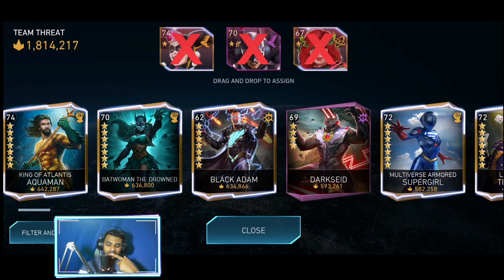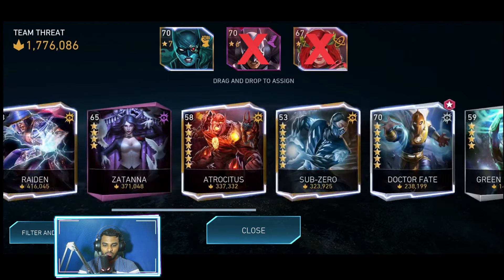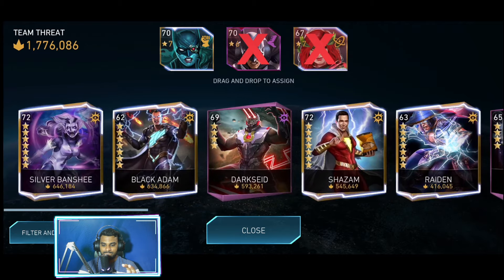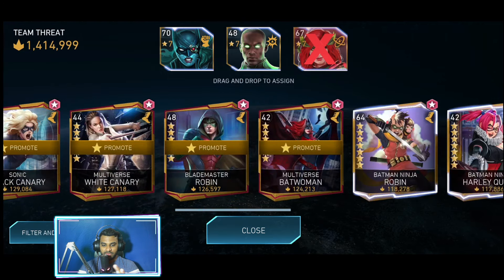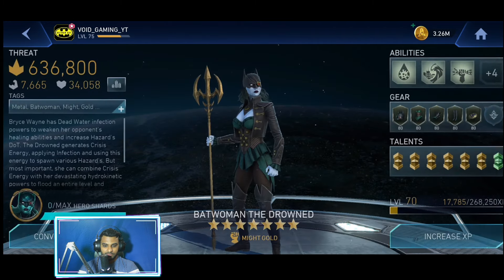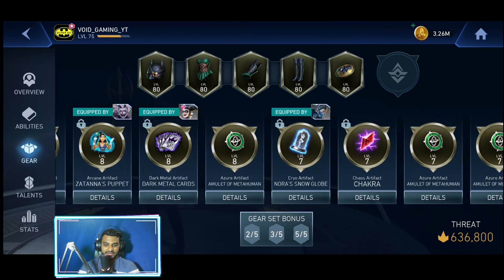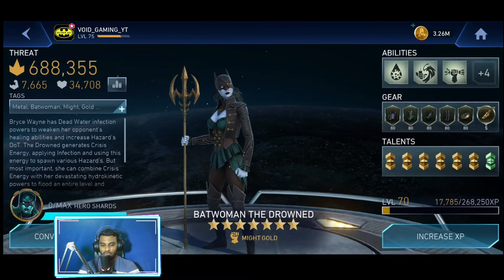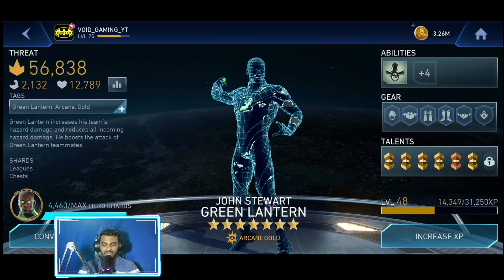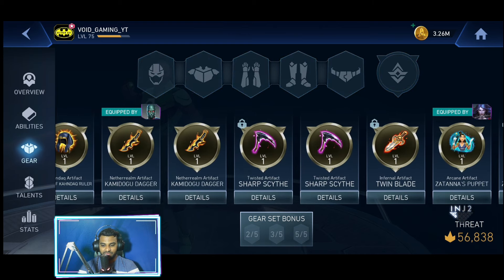What I'm going to do over here is go with Batwoman to Drowned and Kamidogu Dagger directly. I'm also going to use classic Wonder Woman and John Stuart Green Lantern. The best way to take him down is using Kamidogu Dagger and Batwoman the Drowned. There is a bug — whenever you fight against Manta, the passives just don't work, and I think we might have to wait until the next update in order to get this fixed.